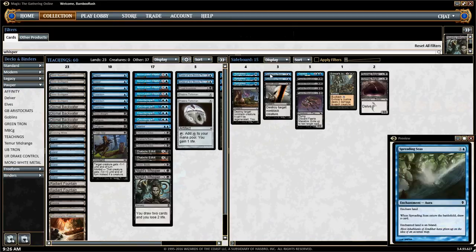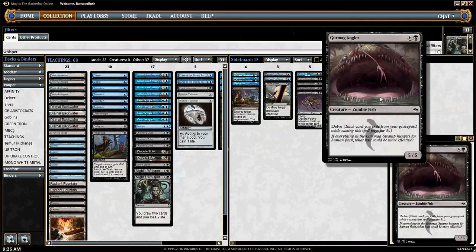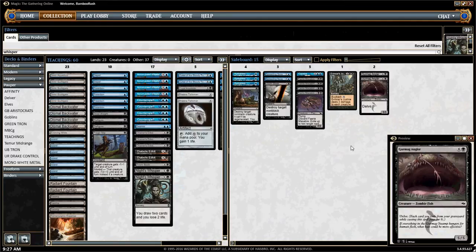Against Burn, we bring in Spreading Seas to slow down the number of burn spells they can cast per turn. We bring it in against Hexproof and Tron strategies as well. Against decks we need to kill quickly — like Hexproof and Tron — we'll also board in Gurmog Angler. That guy can gum up the ground, and against Affinity with 4/4s, he's great. Against Burn and Hexproof, you need to establish a fast clock so after disrupting them, you give them absolutely no time to recover.